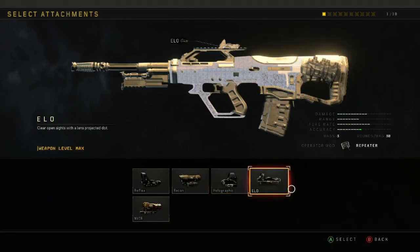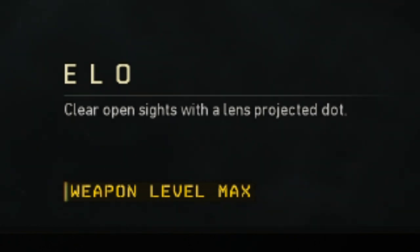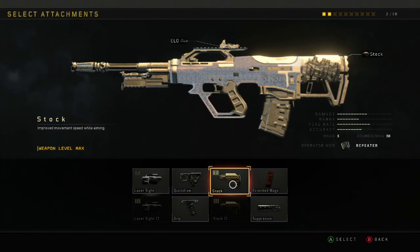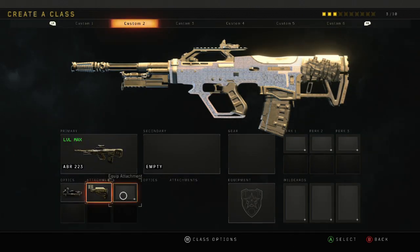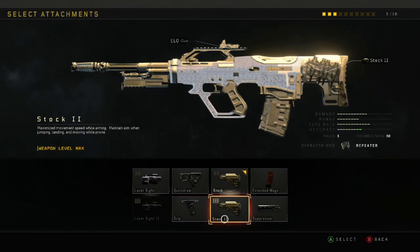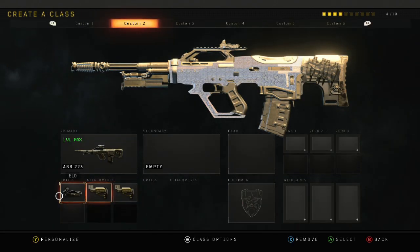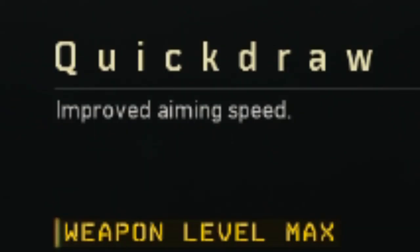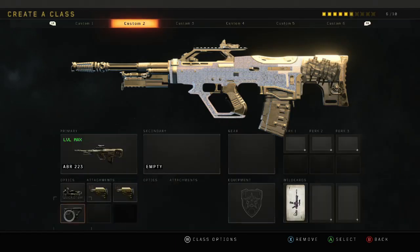Let's move on. We're gonna have ELO Sight - gives you a clear open sight with a lens projected dot. Next, you want some stock. Second attachment - Stop 2. Let's go. Bit of a coincidence. We're gonna use Quick Drop for improved aiming speed.